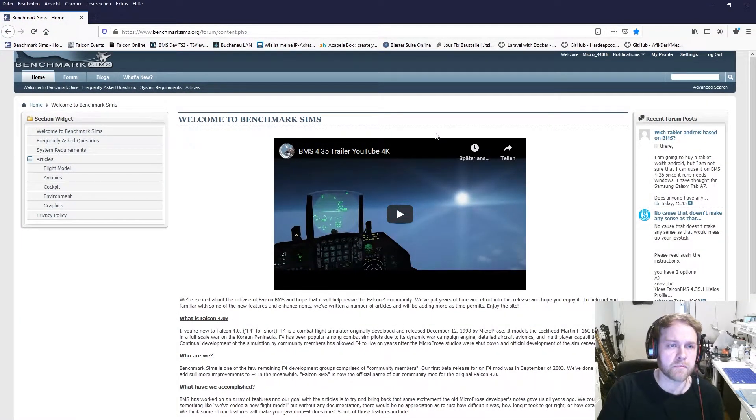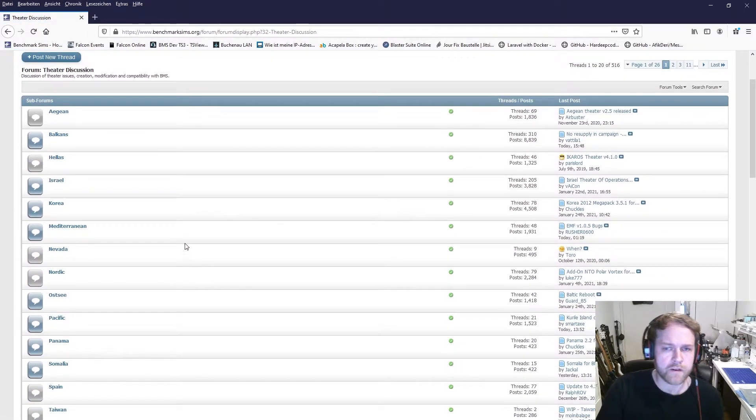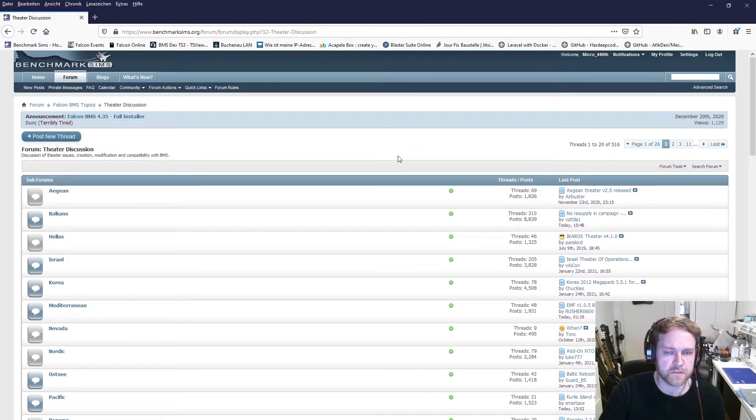Here on the BMS forum, if you want to search what is available, you go to the forum and then to Theater Discussion, and you'll find basically every officially released theater available. Most of the stuff is third party - not an official BMS release - but this is part of the community culture, so everybody does stuff and makes awesome stuff.